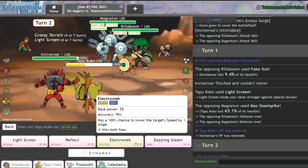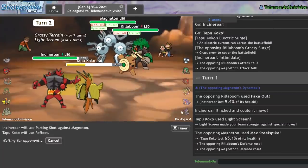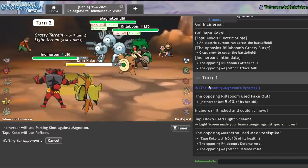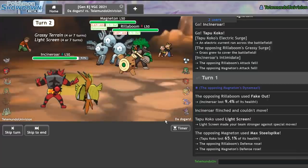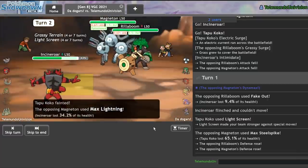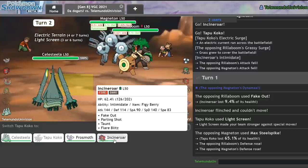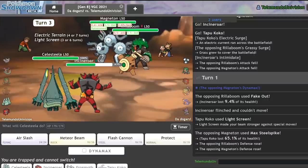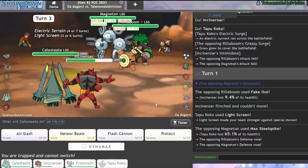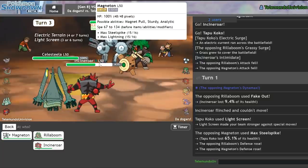I can attempt to get off the Reflect. I don't have Flamethrower on my Celesteela, which is going to be an issue versus Magneton in particular. But I think that Light Screen is going to be really big. They go for Grassy Glide, which knocks me out — that's fine. I go for Max Lightning, eat that up, and get off my Parting Shot. I'll bring in Celesteela here and get right back to Incineroar. I really don't think I take much from the Magneton anymore. I'll go ahead and set up a Meteor Beam.